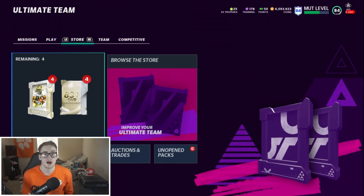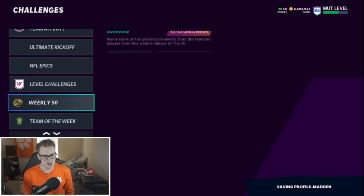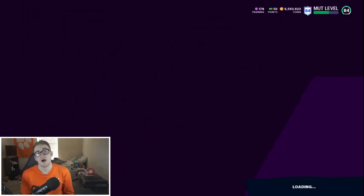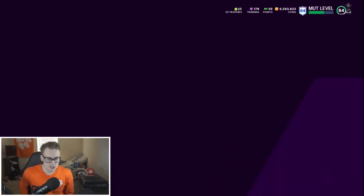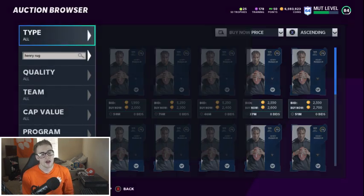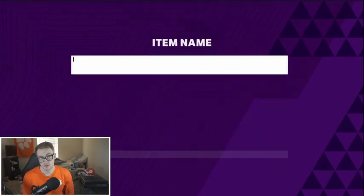The NFL 50 is currently bugged or glitched — I just went ahead and finished it and it never gave me my pack, it just gave me 25 points. I'm hoping that will get fixed. In this video I'm pretty much going over what you guys need when picking. It depends on people's teams — it's not as straightforward as 'this is the best card, pick this one,' because it really depends on your team, your budget, how many coins you have. So we'll be going into every single thing you guys need to know when it comes to picking your 50 player.